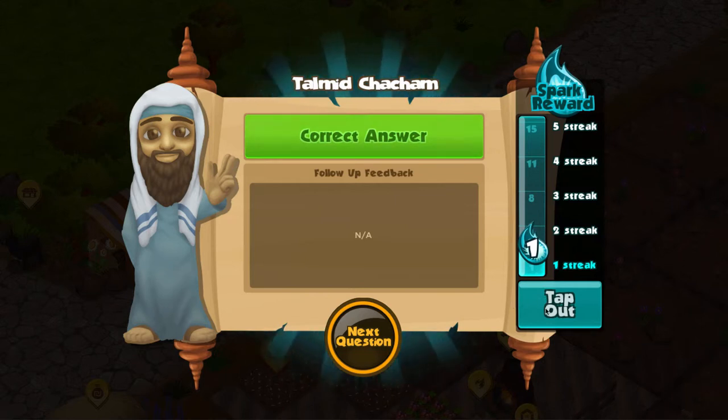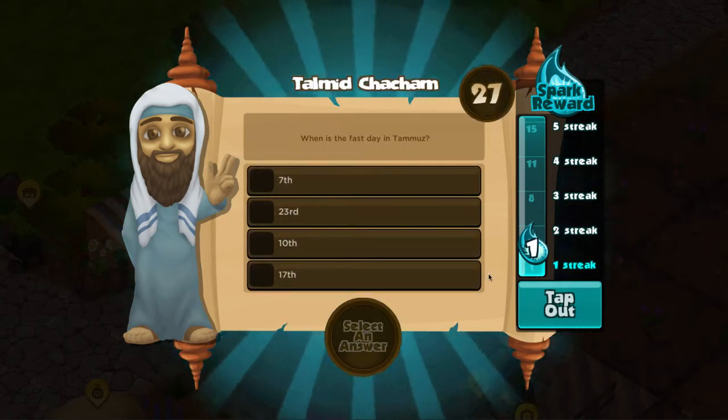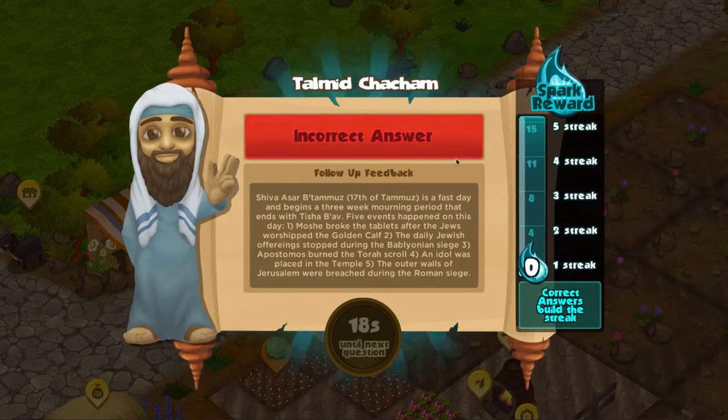We got a correct answer, which means our streak went up by one. This is our current spark reward — we could tap out at this point and take this reward, or risk it and keep going. You can also tap out in the middle of a question, so there's really no reason to tap out right now. I actually don't know the next one so I'll guess — and I didn't get it right. When you get an answer wrong or complete the quiz entirely, you get sent back out to the tapped-out area where you're no longer in the quiz.